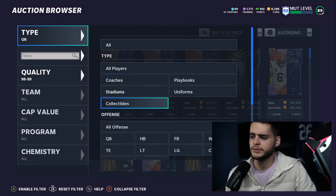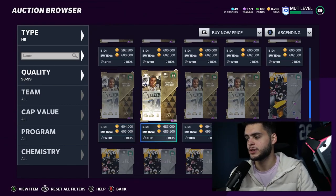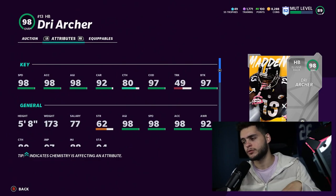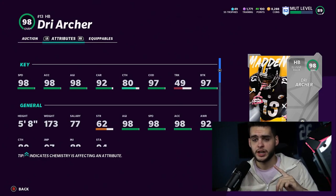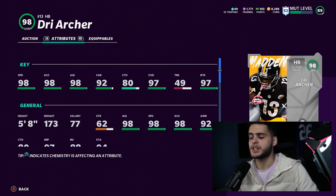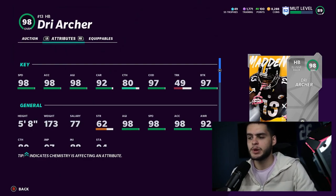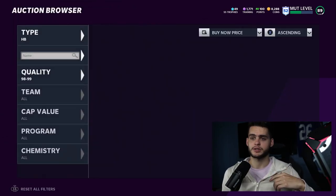At running back, it depends on what system you're playing. If you're on next gen, Michael Turner is great because he's chunky and falls forward. But on current gen, the best running back is Drie Archer and it's not even close. He has 99 speed, 99 acceleration, 99 agility, change of direction that can get to 99, 99 break tackle, and he can catch. He's super tiny so he can get in and out of tackles very easily. He can swerve people, juke, and do everything he needs to do. Drie Archer is a monster — the best running back in the game.